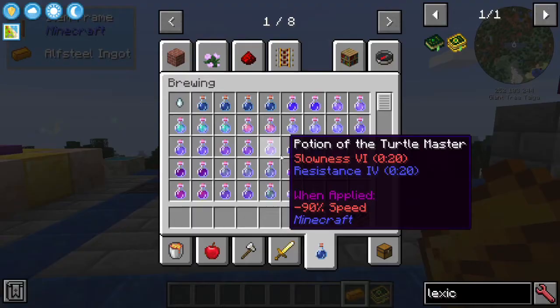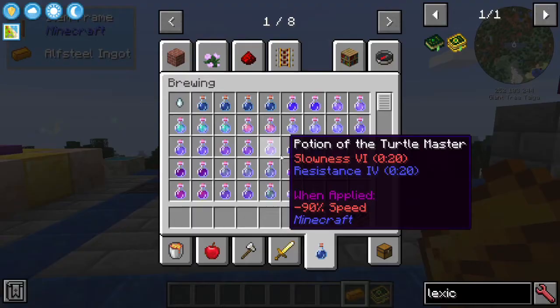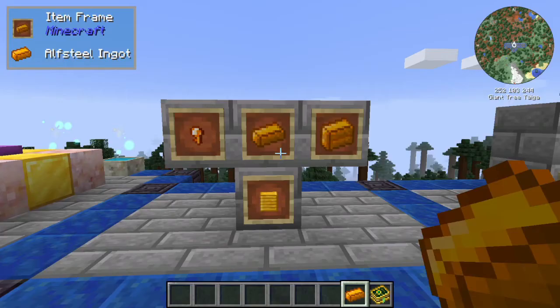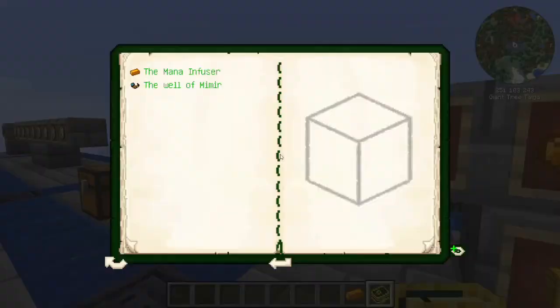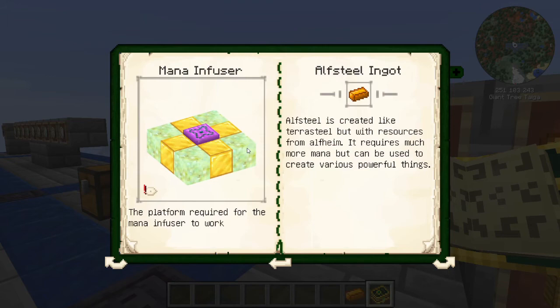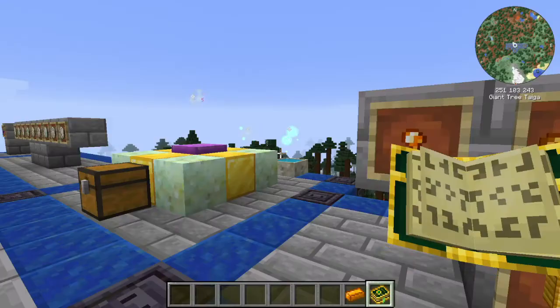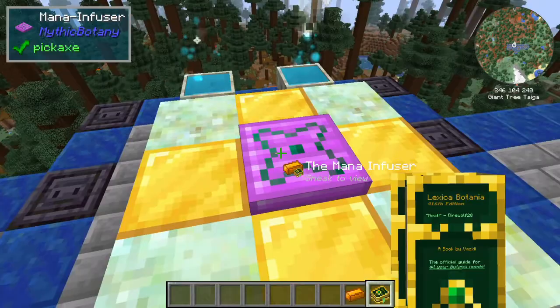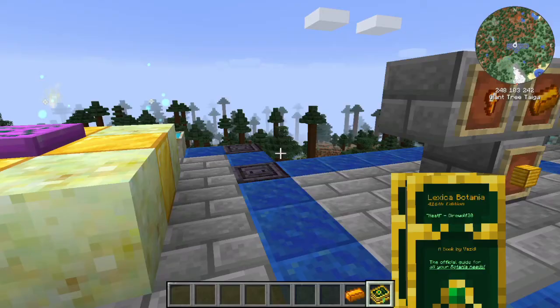To make the Half Steel Ingot, you need a Mana Infuser. In there you need to put some Elementium Ingot, Dragonstone, and Pixie Dust, with two pools of mana. To look at the Mana Infuser recipe in Lexica Botania, the pattern is: five shimmer rock, four blocks of gold, and the Mana Infuser in the middle. Then you need a spark on top and mana pools with sparks to give it mana.